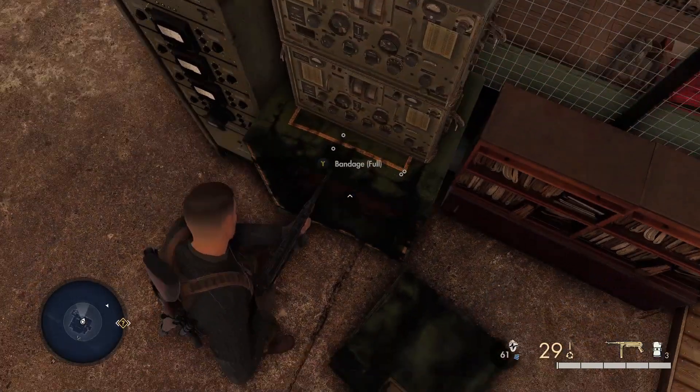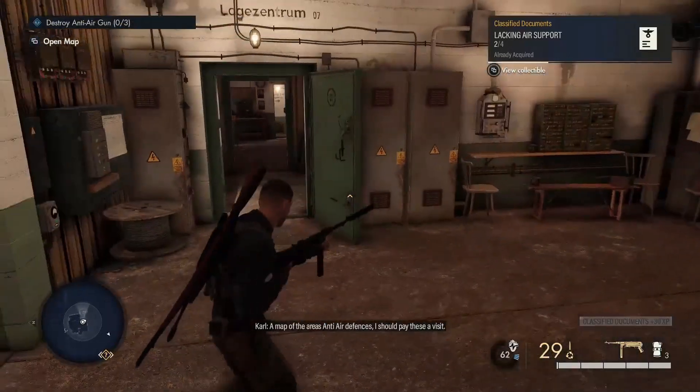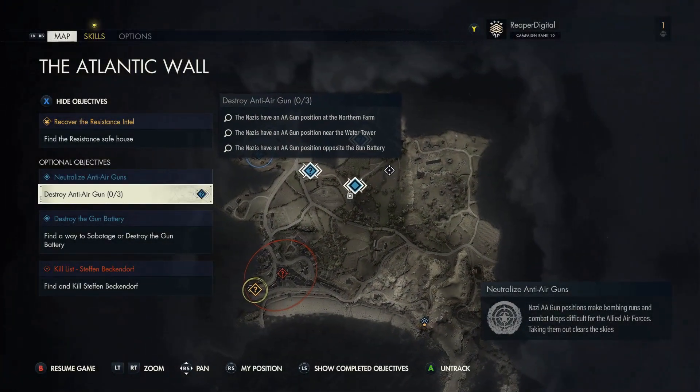Hey guys, what's up? This is ReaperDigital and today I'm going to be showing you guys a walkthrough of how to destroy the anti-air guns on the Atlantic Wall mission on Sniper Elite 5.